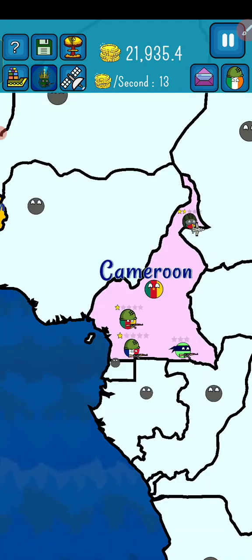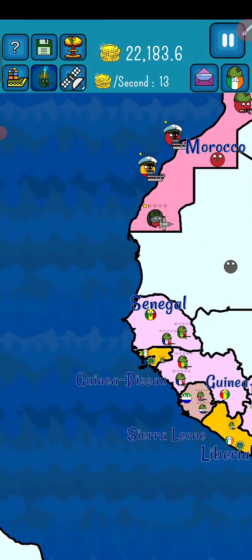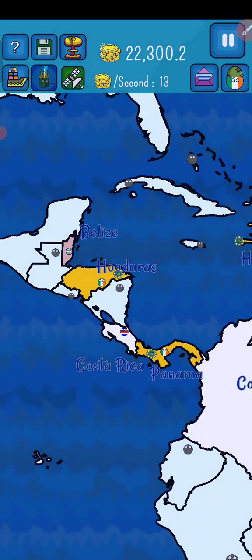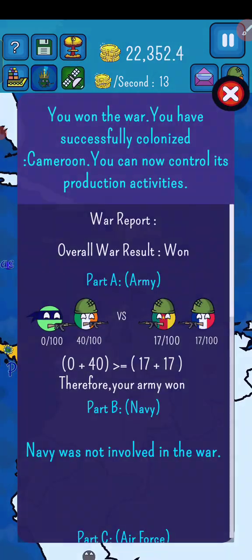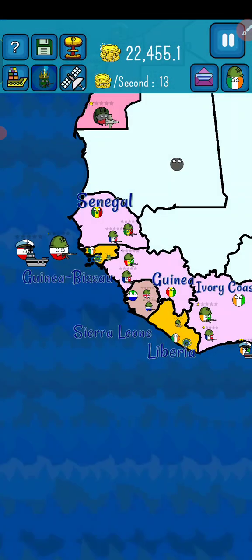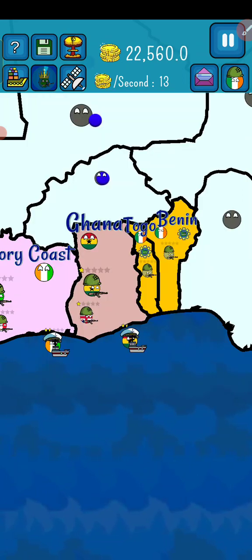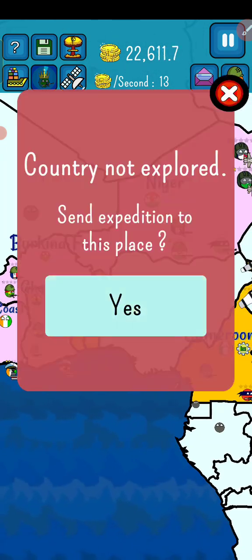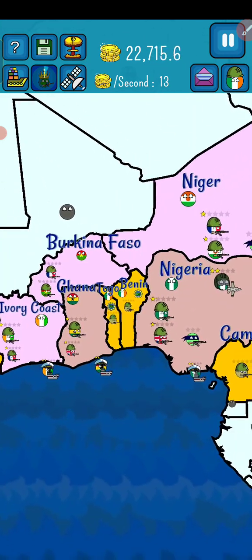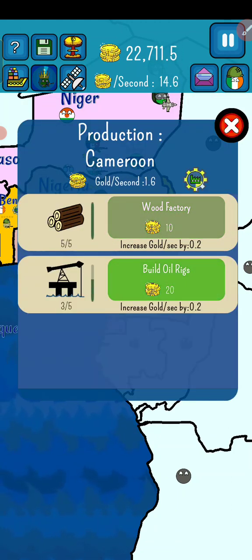All right Cameroon, say bye! I'm going to explore my neighbors — every neighbor. It's Burkina Faso. I haven't upgraded this — Yam, wood factories and oil rigs, nice.